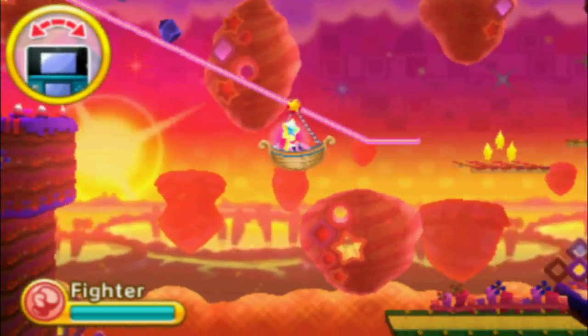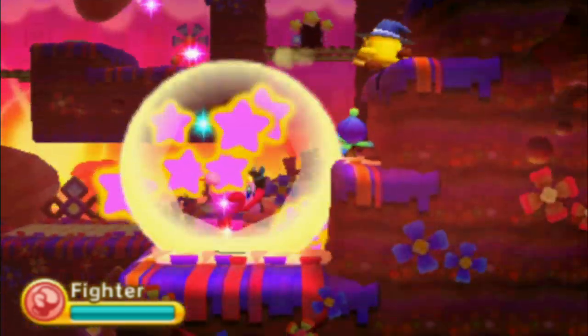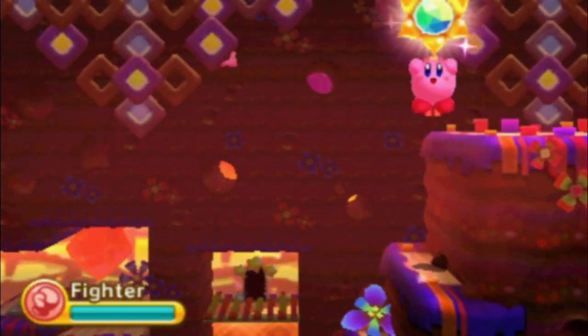Now don't mess this up. Slow, slow. Nice. Got it. That should be a sunstone somewhere. Out of the way broom guy. And flowers. Another broom guy. There we go — that's number one.